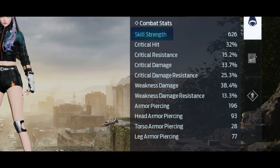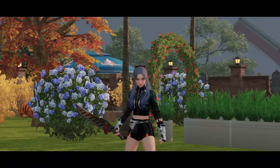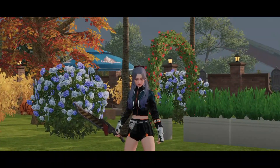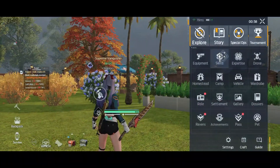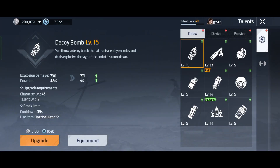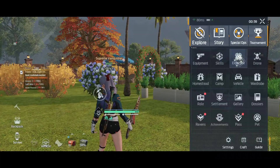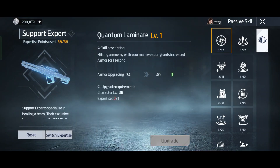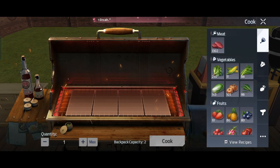So first of all, let me explain what skill strength is. Basically, skill strength is a skill that will increase our strength for a certain skill of our character stat, such as the stat percentage of your throw skill, your device skill, your passive skill, and even your expertise skill.